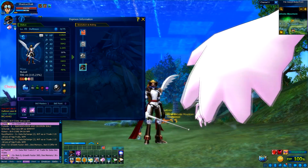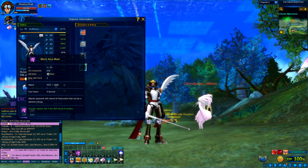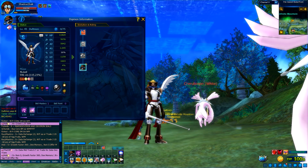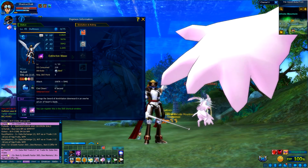So his two moves in this game are: Black Aura Blast, which attacks an opponent with a sword of destruction that carries explosive energy; and the second move is Instinct Wave, which swings the sword of annihilation downward.